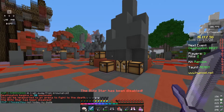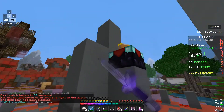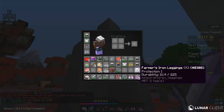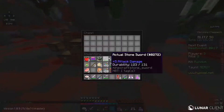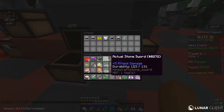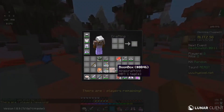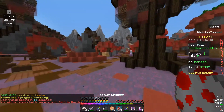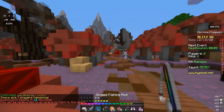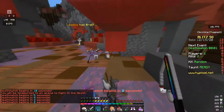We could enchant — yeah, we could enchant our pants. Let's do that. All right, let's take off our pants — very vulnerable right now. 'Brought one cap,' he says. Okay, let's clear out our inventory just a little bit. We need to eat something.